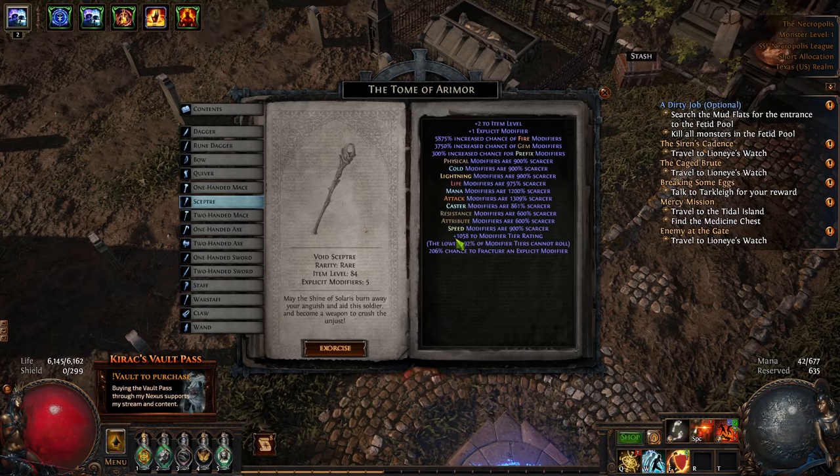Why hello and welcome everybody! Today I wanted to go ahead and not cover a guide. I'm on my SSF run right here — you can see in the top right — I'm trying to make a scepter for the first time. So here's kind of what we're going with: we're going for an item level 84.